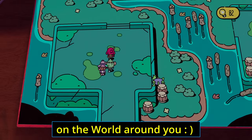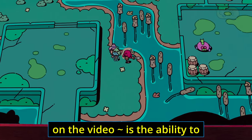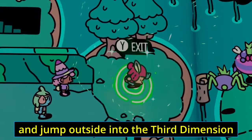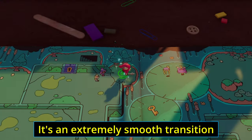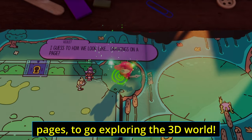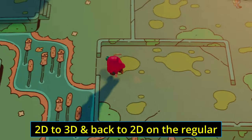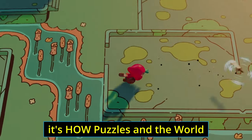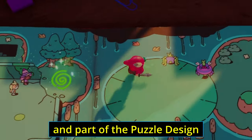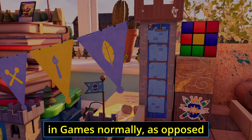Where The Plucky Squire really shines — and frankly the reason you likely clicked on the video — is the ability to jump from inside the book's 2D pages into the third dimension. It's an extremely smooth transition as you effortlessly jump in and out of the book's pages to go exploring the 3D world. It's how puzzles and the world are designed with these elements in mind that makes it all so much fun. The puzzles are not too hard — I normally just tolerate puzzles in games, but here I look forward to them.